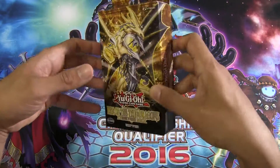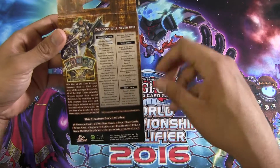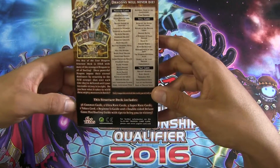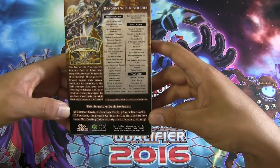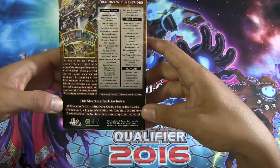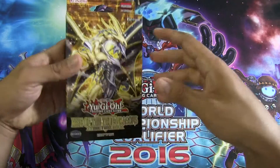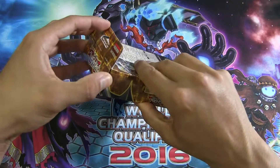I'm gonna be filming structure deck versus structure deck matches, so I decided to get one. On the back side you actually have the card list for what comes in it, as well as a breakdown: there's 36 commons, two ultra rare cards, three super rare cards, one token, one beginner's guide, and one double-sided deluxe game paper playmat.